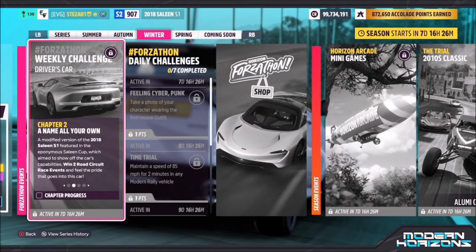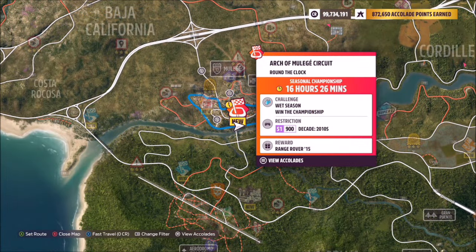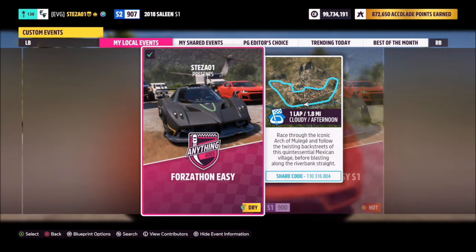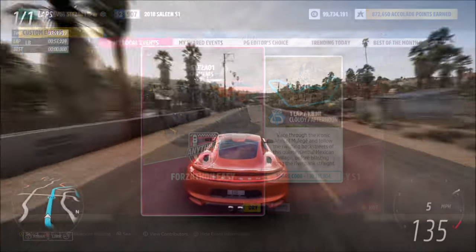The first challenge is nice and easy, wanting you to win two road circuit race events. To do this we're going to head over to the Arch of Mulehe circuit. I have a race set up for you guys to use called Forzathon Easy — again the share code is there on your screen.